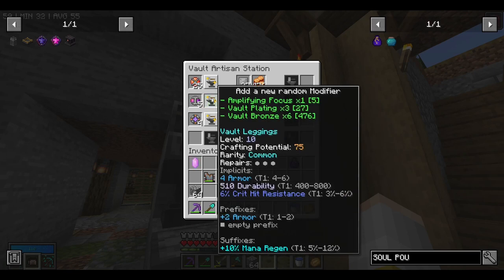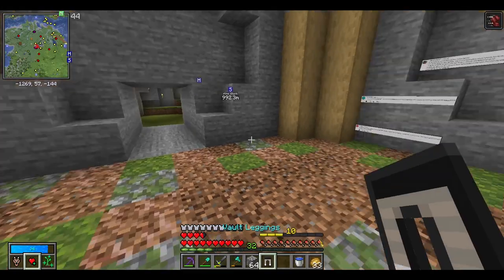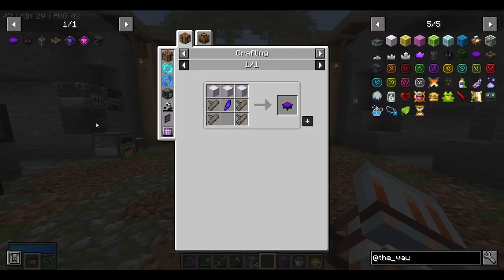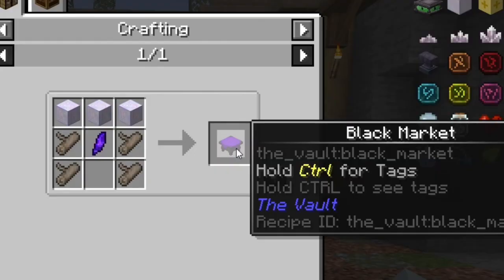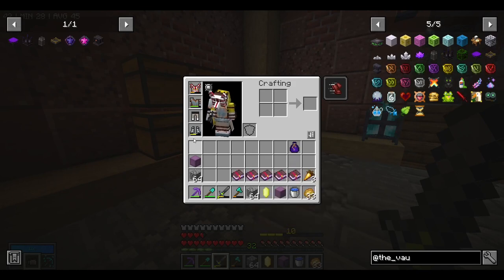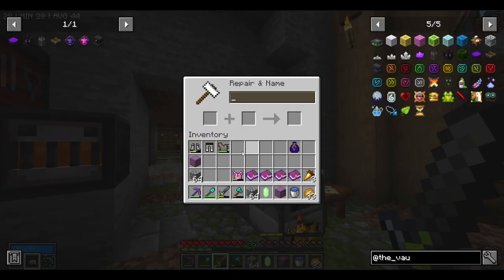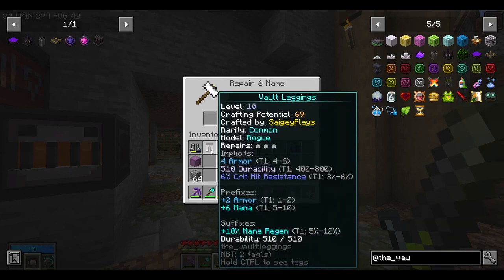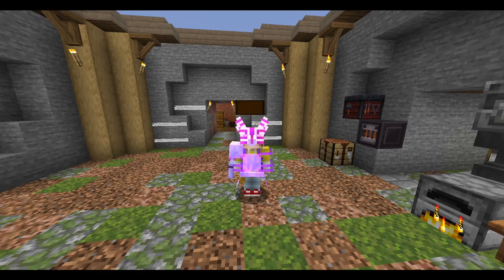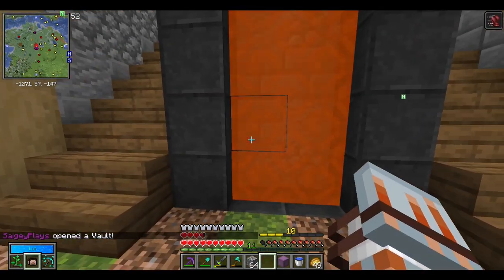We're going to add a random modifier and got plus 6 mana, so that's not too bad. Let's go ahead and put these on — we basically have full diamond armor. Before we can start buying stuff with the soul shop, we need to make a black market table and we need one soul shard to do that. So before we get into this vault, let's add up all these enchantments on our armor — we have feather falling and unbreaking for everything.